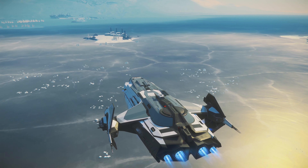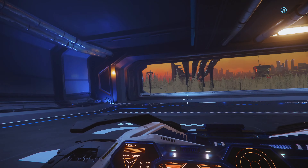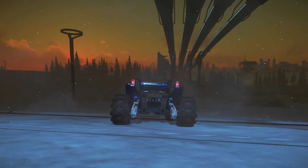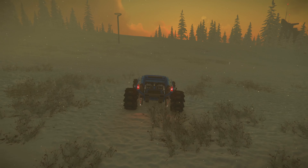Simply land at New Babbage spaceport. Once you've arrived, take the elevator down to the ground vehicle hangar. Grab your ground vehicle and venture out onto the planet's surface, where you can enjoy the breathtaking views. As you explore, make sure to take a left turn and continue straight ahead.